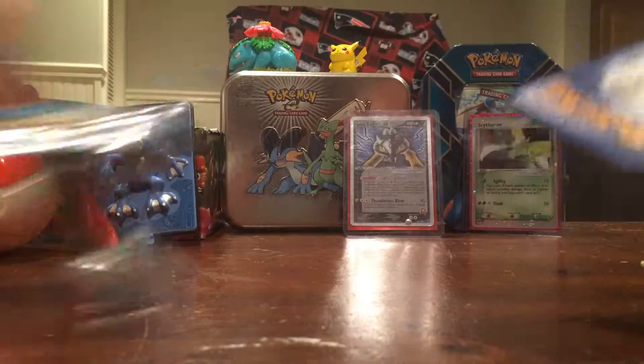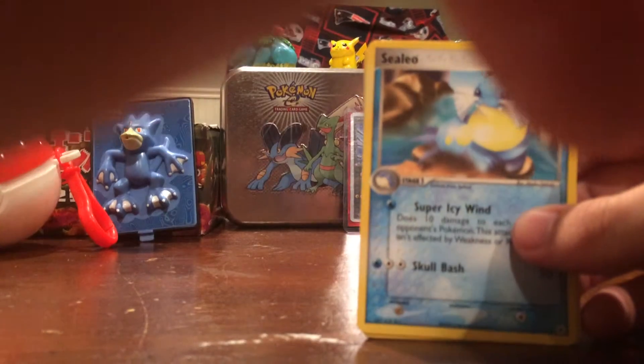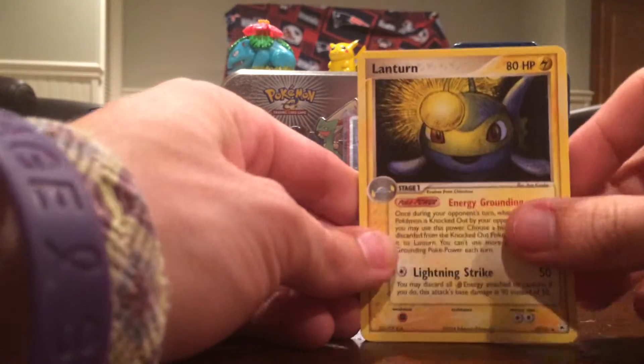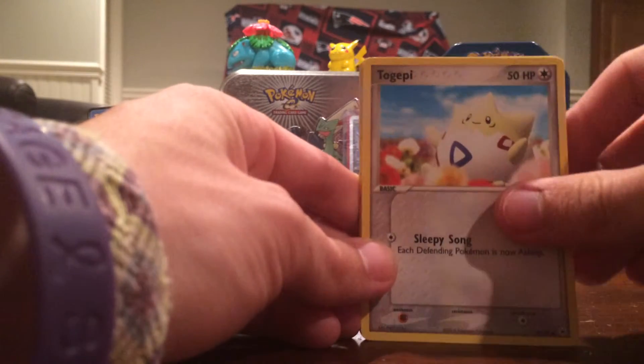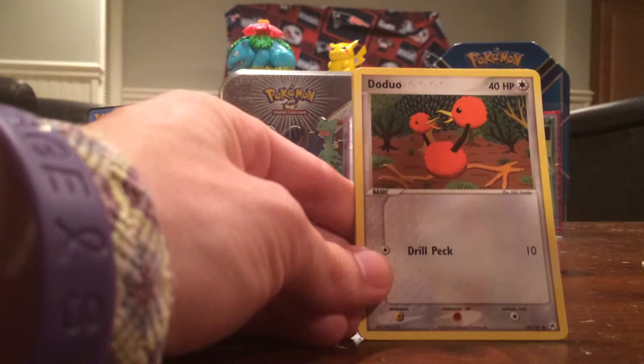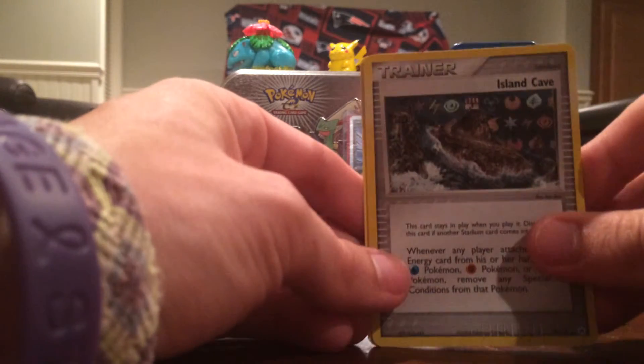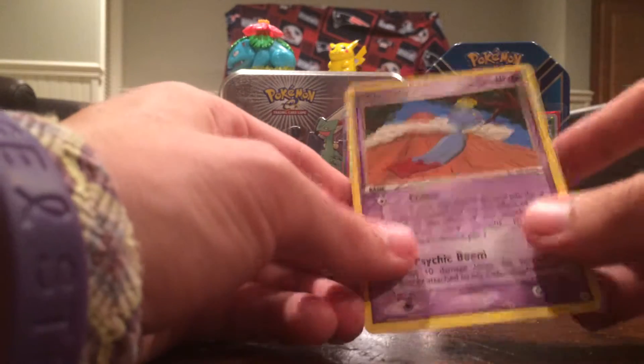Metagross has been fairly kind to us in terms of pack artwork, so let's see what this one has for us. Celio, Lantern — haven't seen that card yet — Togepi, Gulpin, Snorunt, Doduo, Surskit, Island Cave Reverse.